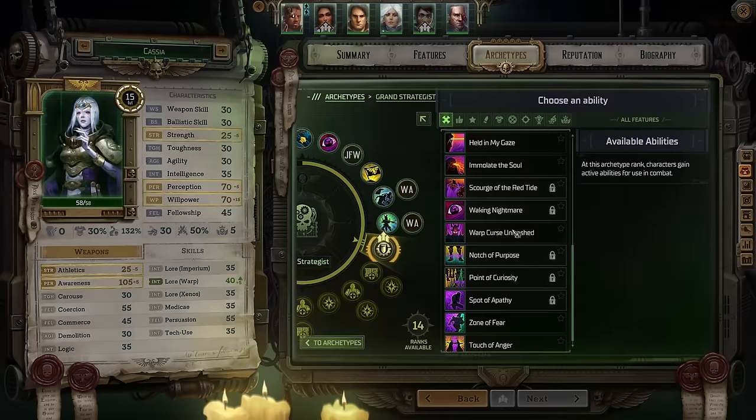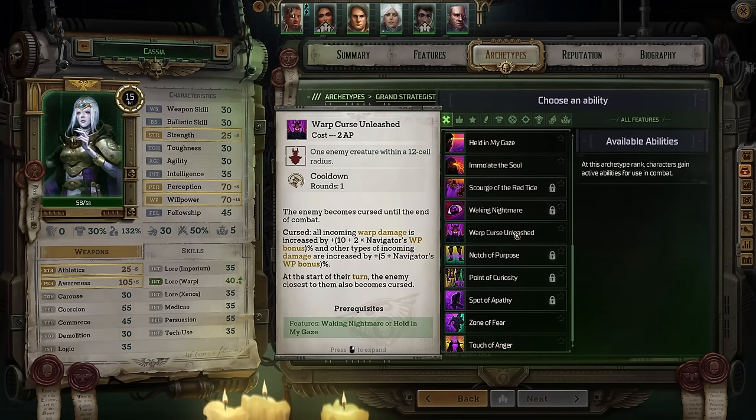For your next ability, pick up Warp Curse Unleashed. This increases all warp damage and, more importantly, all types of incoming damage by an amount that scales with your willpower bonus — very useful against bosses. Kassia is not as useful against bosses because her force movement abilities don't work as well on them, so this suddenly makes her significantly more useful during boss battles, helping the rest of the team take those characters out.